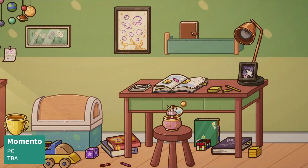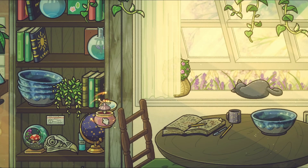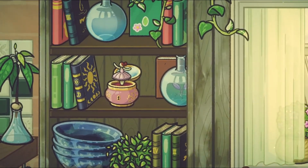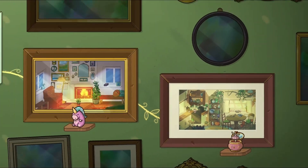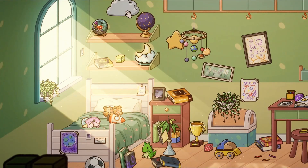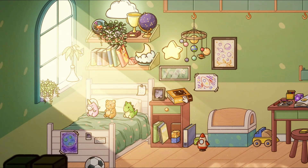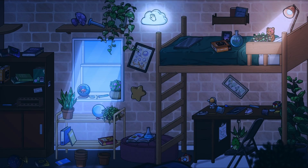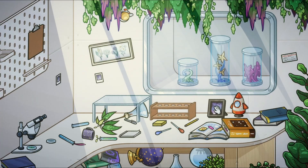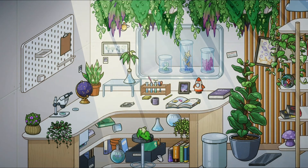If you're a fan of A Little to the Left or Unpacking, Memento should be the next game on your wish list. This game features cozy point-and-click gameplay where you'll uncover a narrative by reorganizing various rooms in a beautiful hand-painted art style. What's more is that there are no wrong answers — you can decorate however you want and discover new things with each playthrough, giving this game great potential for replayability. You'll uncover stories of love, heartbreak, wonder, and loss, so take your time to learn all the things hidden within Memento.